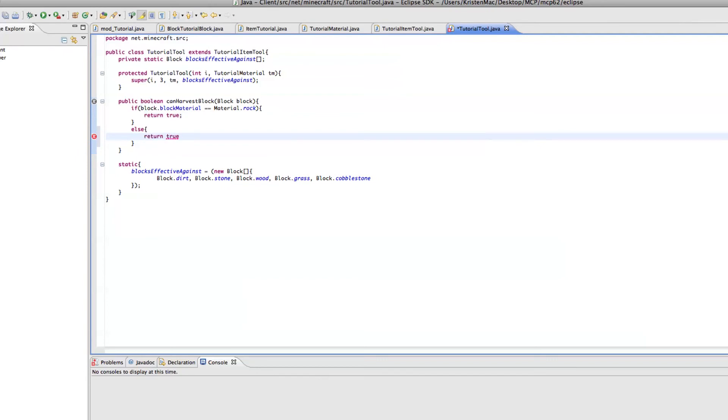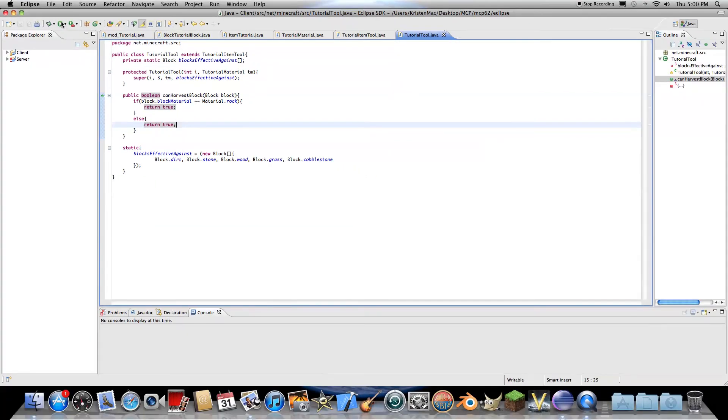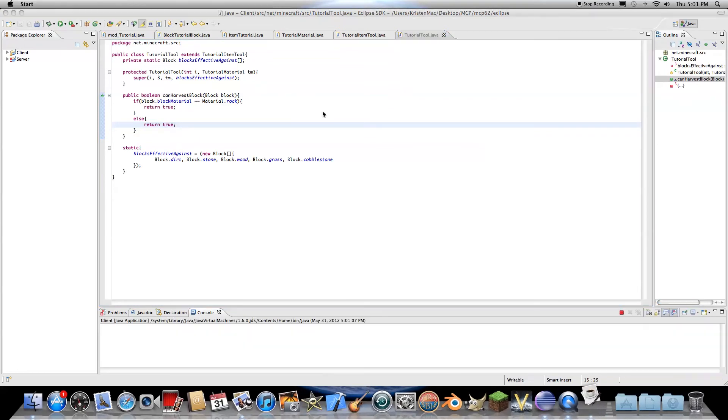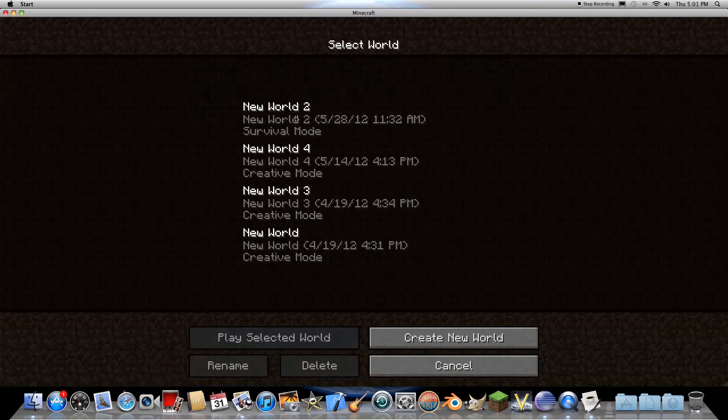Return true. So this should be able to harvest any block, which is what the harvest strength was — I could not figure that out last time. Let's go ahead and run this. No errors.